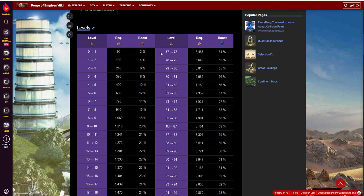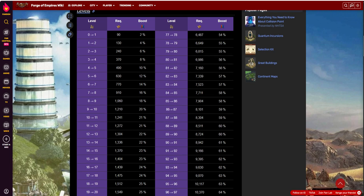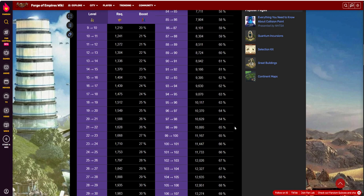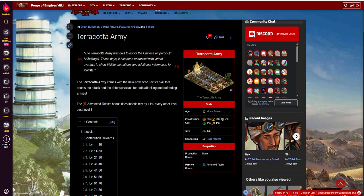The boost is 2% at level one — not crazy good. It's not even what a level one Zeus gives from an attack perspective, but it's also giving you defense, and it gives attack and defense on both sides: defending armies and attacking armies. You get to level 10 and you're talking about a 20% boost. Every other level it goes up one more point, so if you get to level 100 you're at 66% — a 66% boost on both sides for a four by six, which is 24 squares. Not too bad, though it costs 11,000 FPs to reach that level.